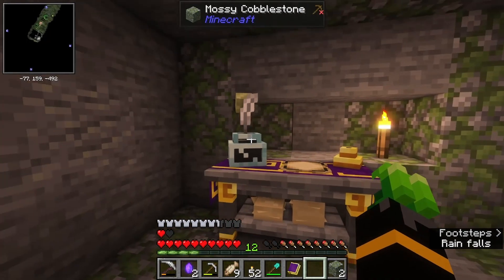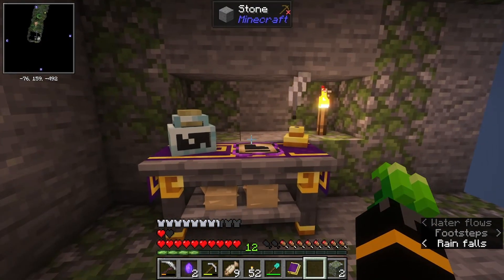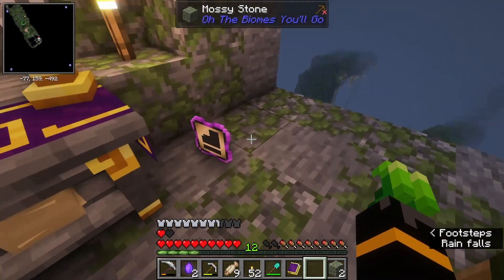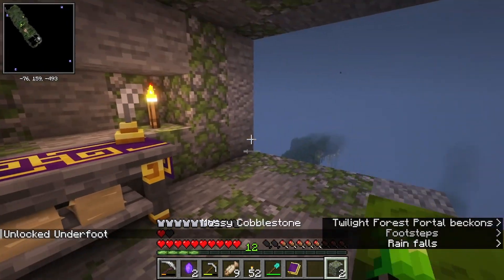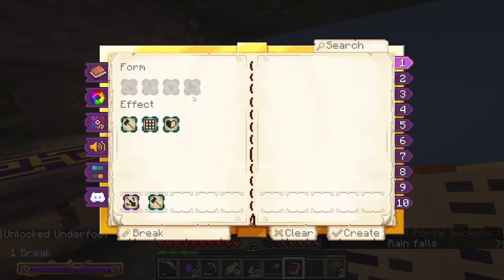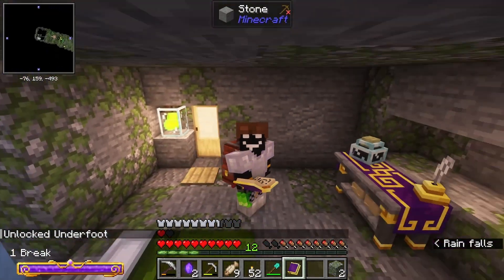Order doesn't matter. A bunch of magic will happen. You'll draw the glyph and then poof — a glyph that you can then right click. You'll have unlocked Underfoot. Now if I go to my book, there it is. I hope you have enjoyed today's video and will continue the rest of your day with a smile.